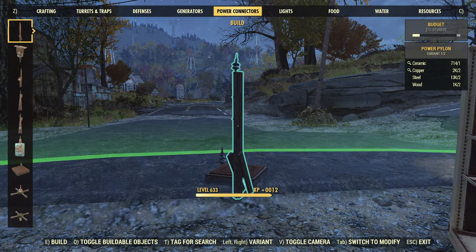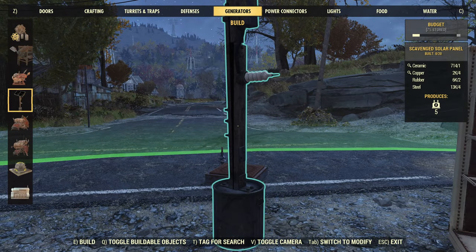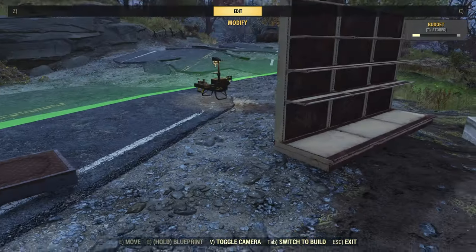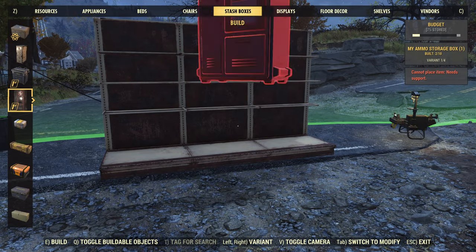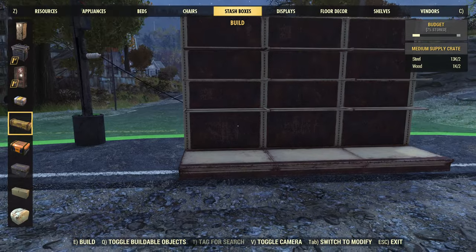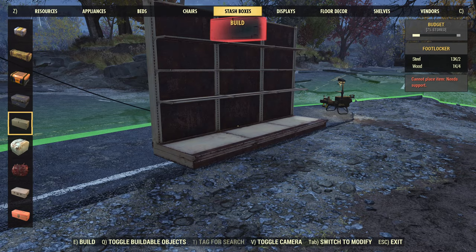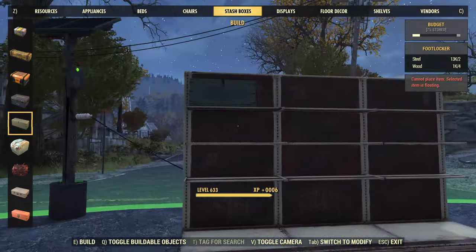So we're going to use a little technique here that a lot of you probably know, some of you might not. I have a separate video on this if you want a more detailed look. But we are going to do some merging because we need to decorate these shelves as this place is to look like a pawn shop. Because we can't place things on individual shelves, we're just going to start with the top one. Now this thing is way too chunky for the shelves, so we'll use the footlocker because that will fit on the shelves. Start at the top here and pick some bits and pieces.